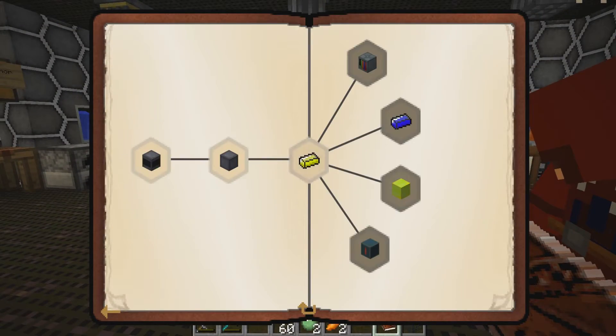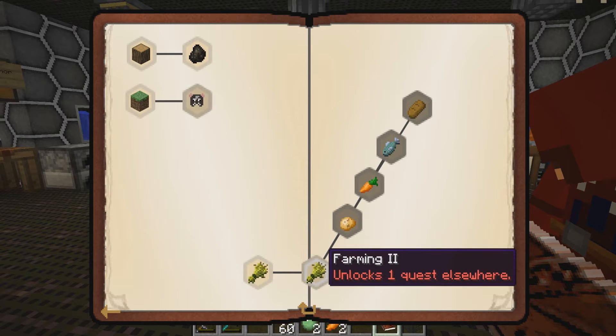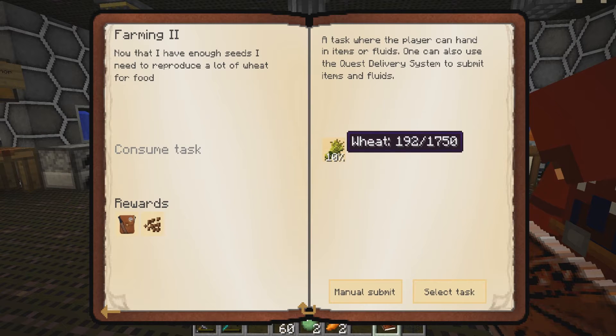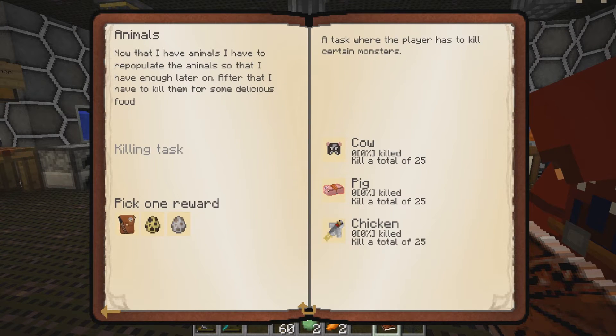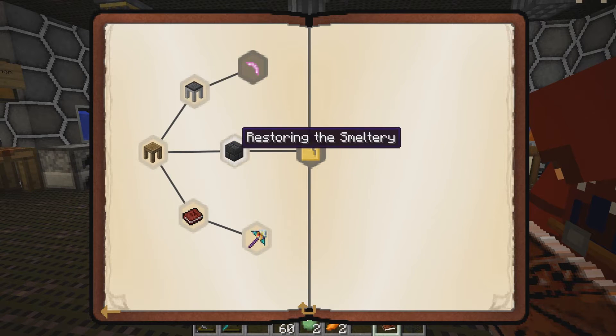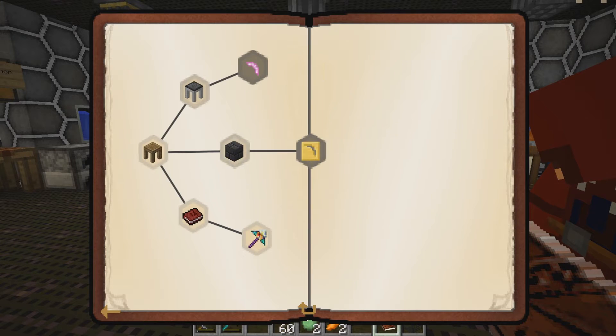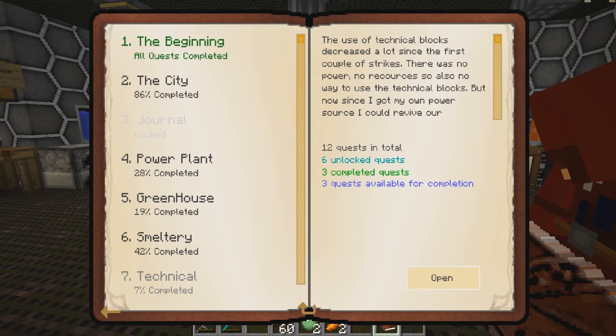Let's see if there's anything we can do. We have to do the mob thing, and I still don't know where to get the Gelid Cryothium from. We need 1,750 wheat. Let me look it up. Cryothium dust is Blizz powder, saltpeter, Nitor, redstone, and a snowball. Let me see what the use is for it.